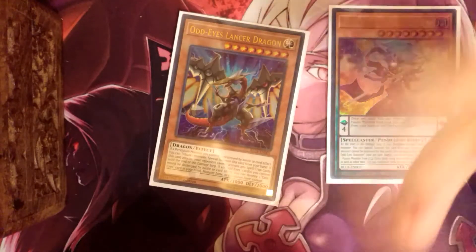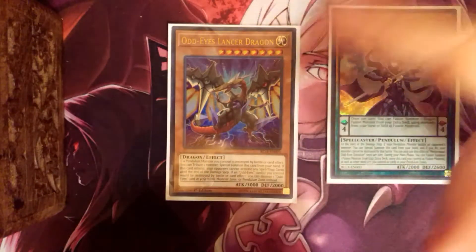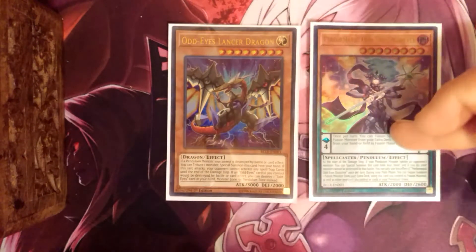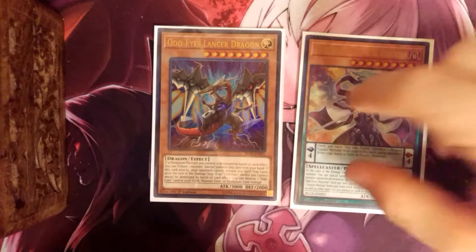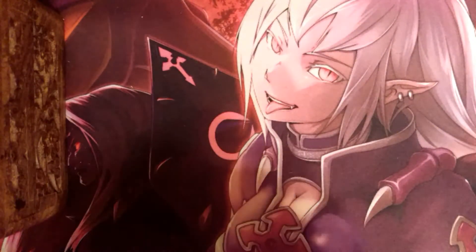Odd-Eyes Lancer is good because if he battles, no spells or traps apply. He's a 3,000-beater. Before he was used to get over Masterpiece, now he's just a 3,000-beater — a big guy. Then you have Dissolver, which is good because he can go into your fusion plays to get your Vortex out and whatnot. Plus he has a force scale of 2,600 defense, which is good because you can use his scale ability to fuse anyway.